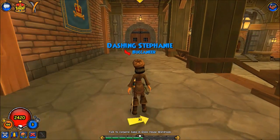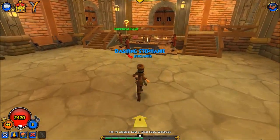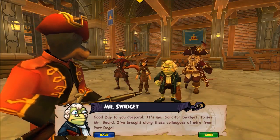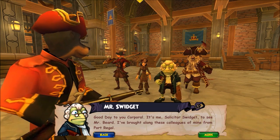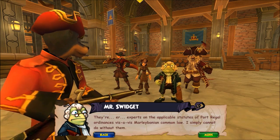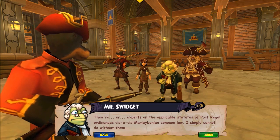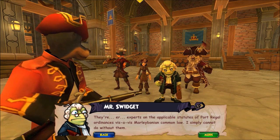Good idea! 'Corporal, we are here to see the prisoner Catbeard.' 'Who goes there?' 'Good day to you, Corporal. It's me, Solicitor Swidgett, to see Mr. Beard. I've brought along these colleagues of mine from Port Regal. They're experts on the applicable statutes of Port Regal ordinances vis-à-vis Marlebonian common law. I simply cannot do without them.'